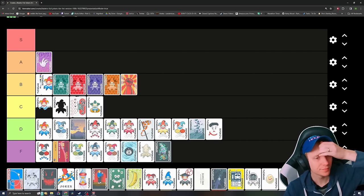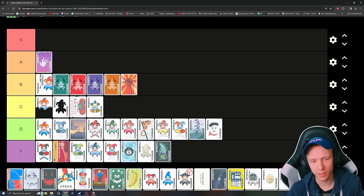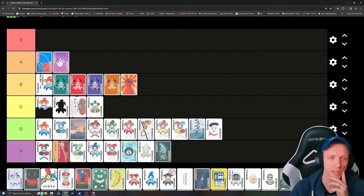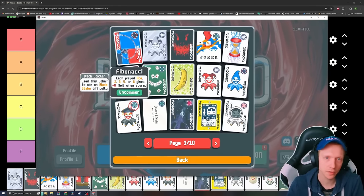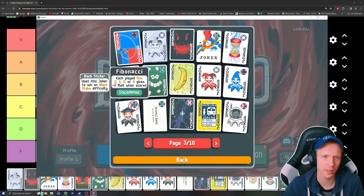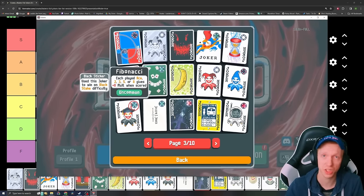Bull — is it S worthy? I think it's not quite. I'm going to give it an A, possibly the highest A. It's obviously just really good, especially since aces are worth 11 chips each. You can do the eights too. It just fits in a lot of different styles of decks — flushes, four of a kind, even straights. Everything just kind of works with it.